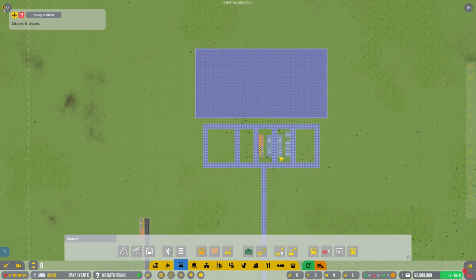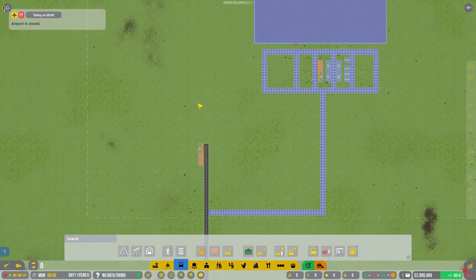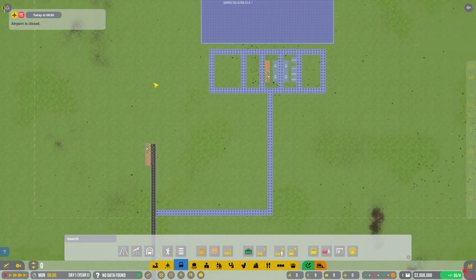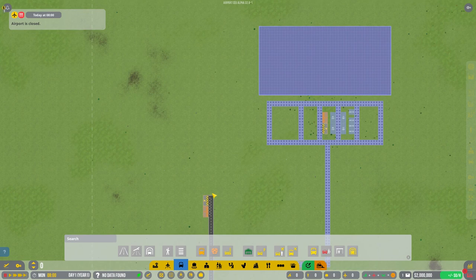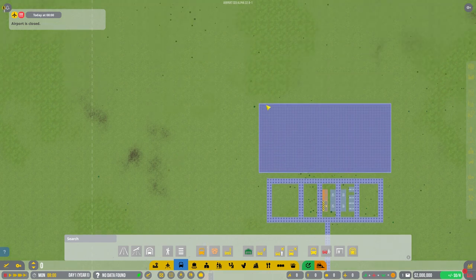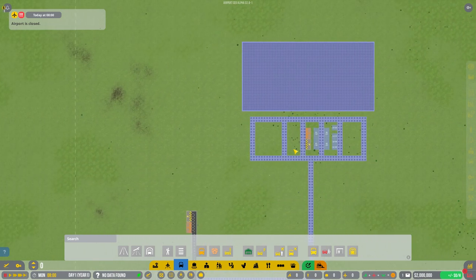That is kind of how you would start mainly in sandbox mode. You can do something a little bit smaller if you're playing non-sandbox and actually having to make this airport work financially. You'd start off with something smaller - what I would typically do is run it up here and maybe start something over here somewhere, pretty much as I've done in my current series. Have a look at the multifloor international airport series as well.